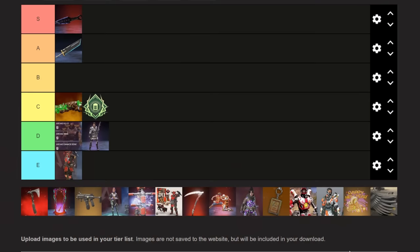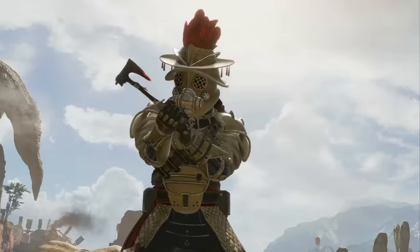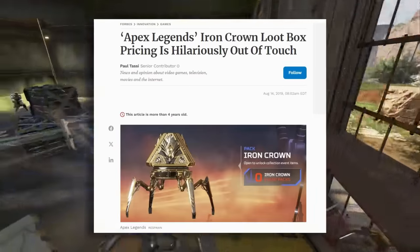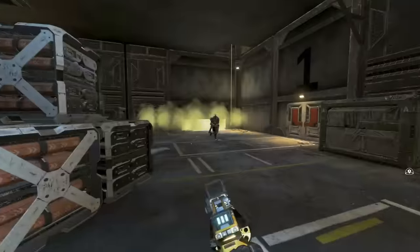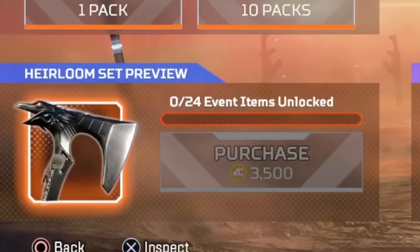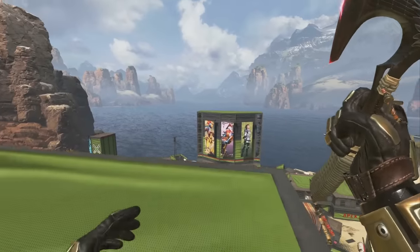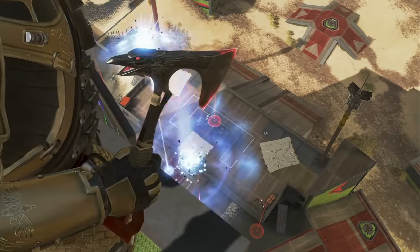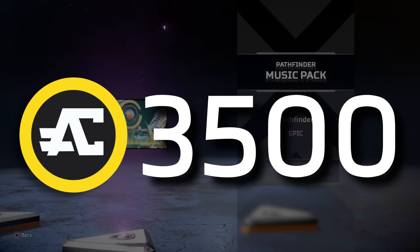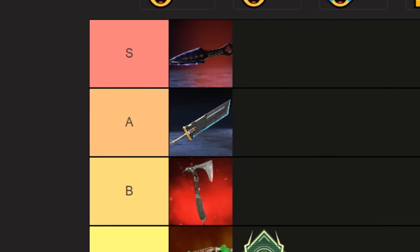The next thing we're going to tier is the Bloodhound Heirloom. You may think this should go in C tier because it's the same price as a normal heirloom, but no — the Bloodhound Heirloom was sold in the Iron Crown event, where Respawn were notoriously dodgy with their pricing. It didn't operate like a normal collection event today, because even if you opened all of the packs and got all 24 items, you still had to pay money on top to get the Bloodhound Heirloom — you had to go through an extra paywall. More specifically, you had to pay 3,500 coins to unlock it, meaning it cost $35 on top of buying out the whole collection event. Not good at all, this goes in B tier.